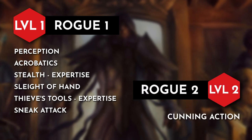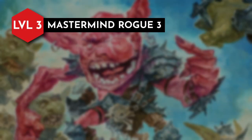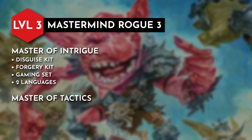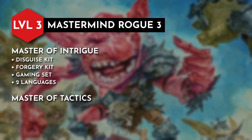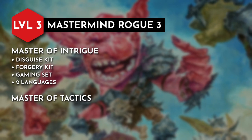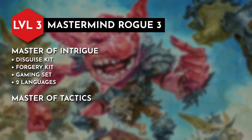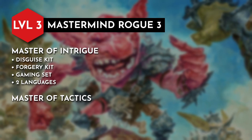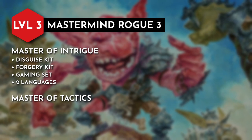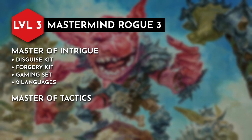With level 2, we gain the Cunning Action feature, which allows us to use our bonus action to dash, disengage, or hide. At level 3, we choose our Roguish archetype, and we are going with Mastermind. This subclass grants us proficiency with a disguise kit, a forgery kit, a gaming set of our choice, and two additional languages with the Master of Intrigue feature. But more importantly, we gain the Master of Tactics feature, which is the second half of our help action combo. Master of Tactics allows us to use the help action as a bonus action like Fey Gift but with no limited use, and we can use the help action to provide an ally advantage on an attack from 30 feet away. Starting at 3rd level, we can apply the traits from Fey Gift any time we use the help action — meaning while in combat as a bonus action every turn, one of our allies is getting advantage on their attack and one of the bonuses provided by Fey Gift, all from a distance.